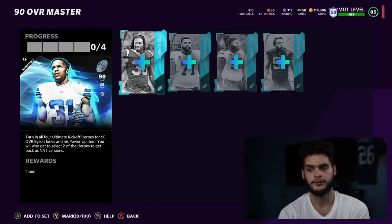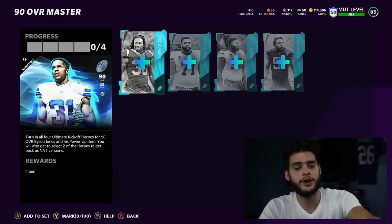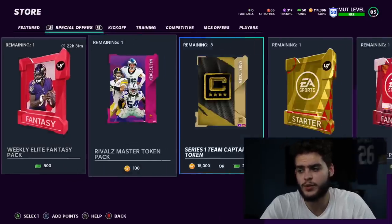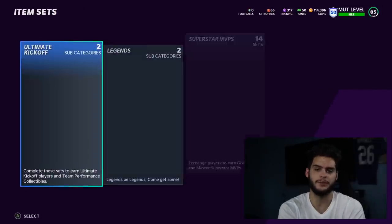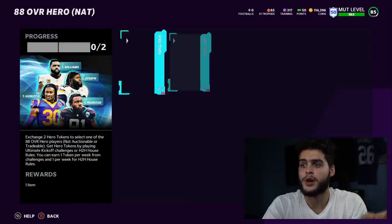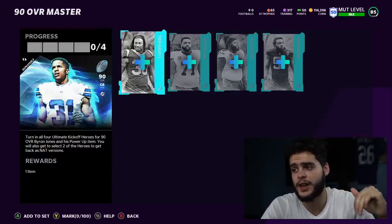Here's a side method: if you go to the training store, you can get another master for trophies. If you have trophies and you don't want to use the John Madden coach, you can pick up the Ultimate Kickoff Hero Fantasy Pack for 750 trophies — which gives you two free players. That would make the set cost you 300k, and you could sell Byron Jones and get back 410k — making a profit with two free 88 overall players.